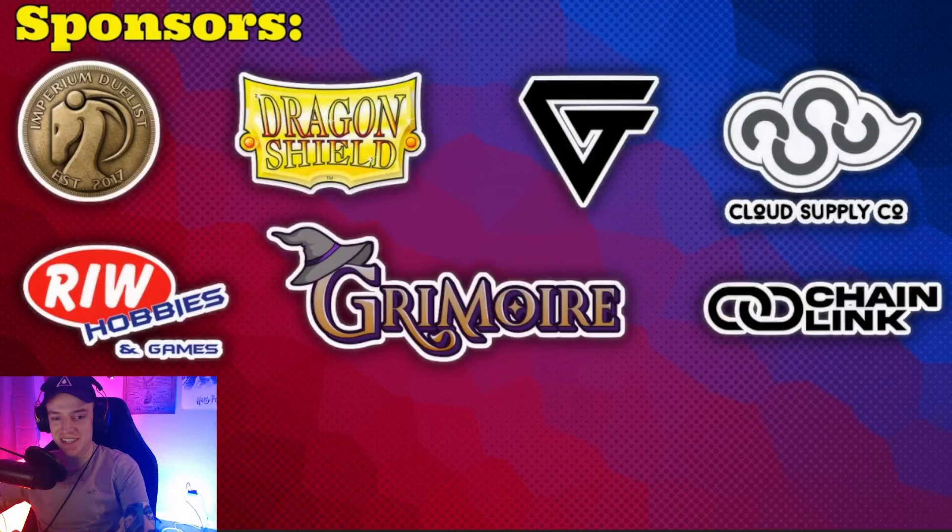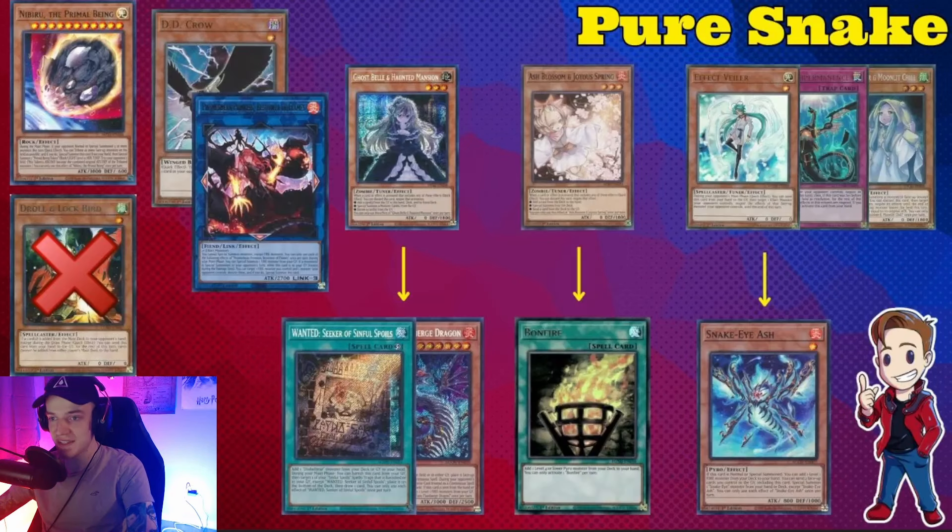Welcome back to another video. Today we're covering where to hand trap post-YCS Vegas. We've already seen quite a few different deck list changes and good interactions to talk about. Check out my sponsors — Imperial Duelist, Dragon Shield, Gem Cloud, RW Grimoire, and Chain Link — all down below in the description. Let's hop right into where to hand trap.